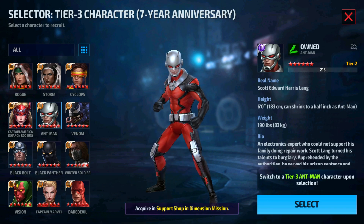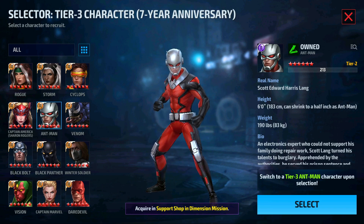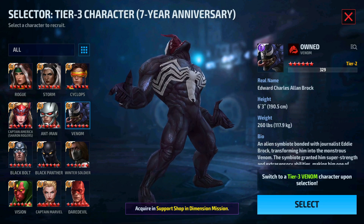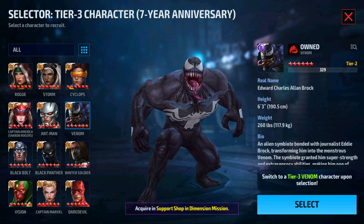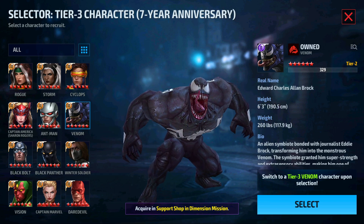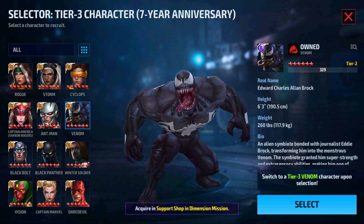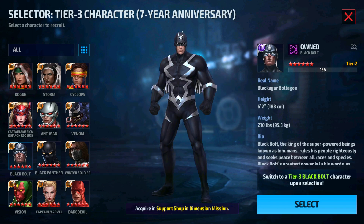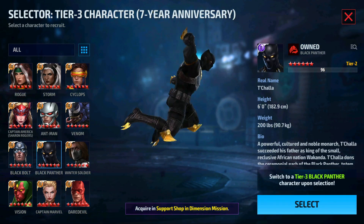Ant-Man is definitely not a good choice for the Tier 3 selector. Venom would be a good choice with his latest uniform — he will definitely help you in the ABX and World Boss Ultimate. Black Bolt is not a good choice for the Tier 3 selector.